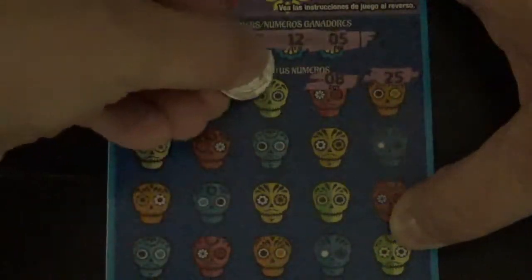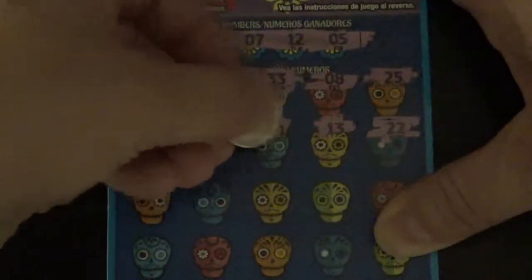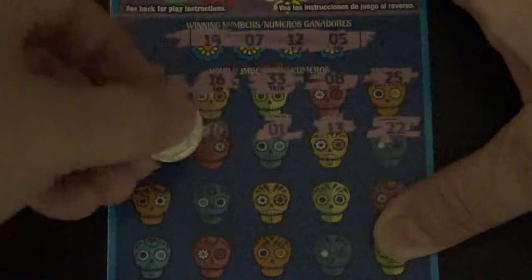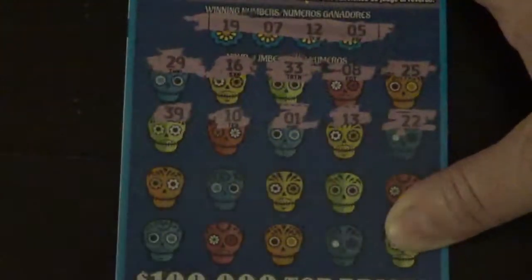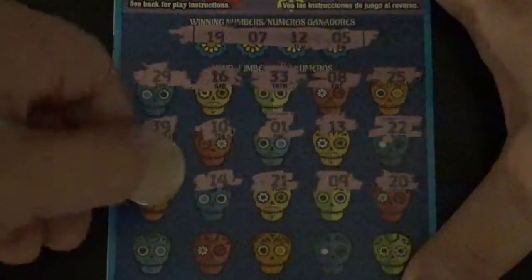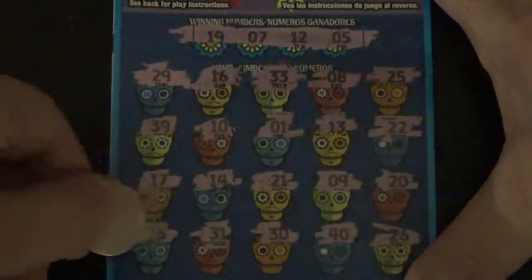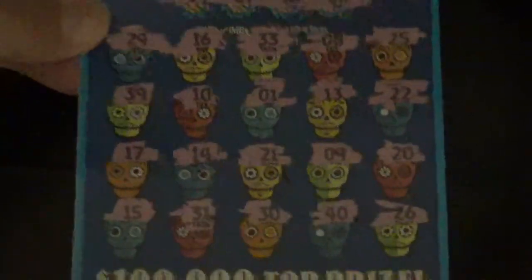We have 25, 8 — one off — 33, 16, 29, 22, 13. I have 12, one off there. Number 1, number 10, number 39. Let's see if we can find something down here: number 20, number 19, number 9, number 21, number 14, number 17, number 26 — nothing yet. Number 40, number 30, number 31, and number 15, so nothing there.